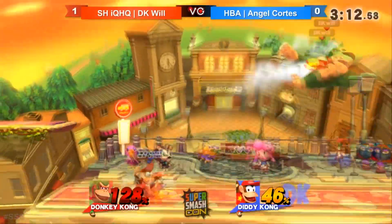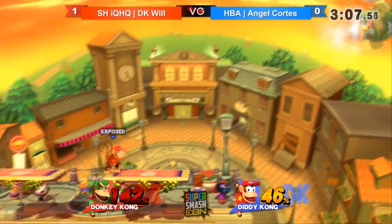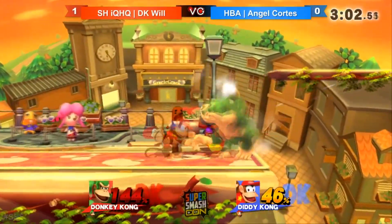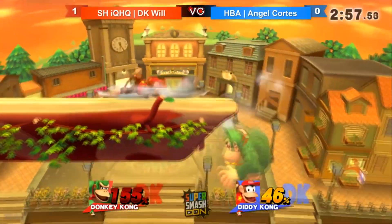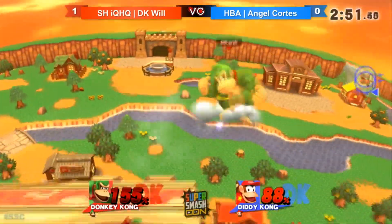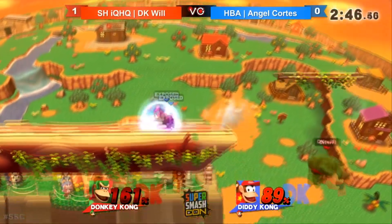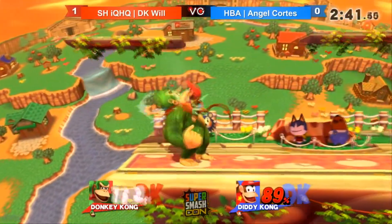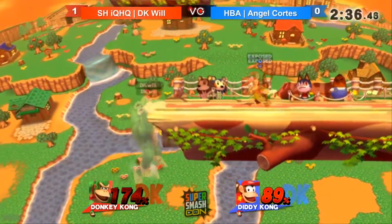Where DK goes in the metagame is really difficult to tell, because at some point they might just decide to remove his throw and now he drops down the tier list quick. But right now, the big difference is that throw — that's the biggest thing. Make sure to be careful if you play against him, and if you're playing him, abuse it. Stand on those platforms — you can stand on a platform, and if someone hits your shield from underneath, you can grab them because DK has really good grab range. It works out pretty well if you go that route.